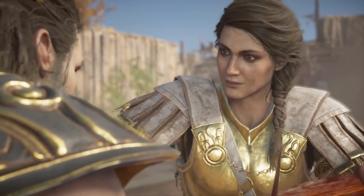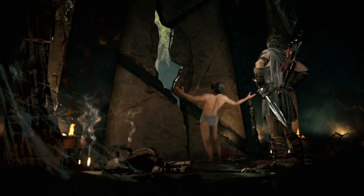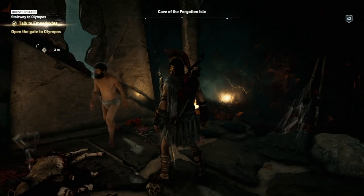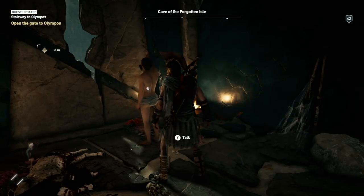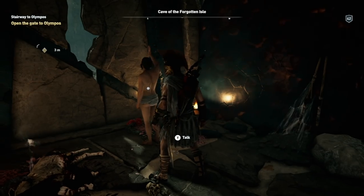There are two other molds seen in the ancient forge in Odyssey — one is for a bludgeon, and the other is for an axe of some kind. We actually see both of these weapons used in Odyssey. They are both in the possession of special mythical creatures that are guarding Pieces of Eden themselves.